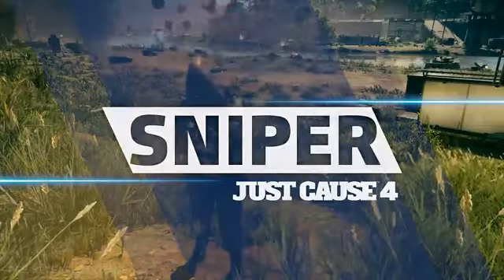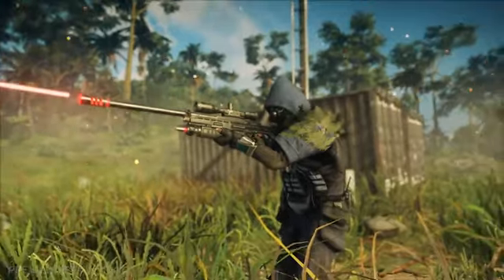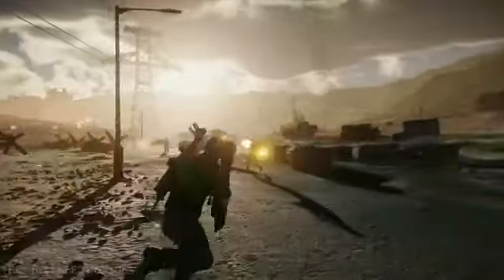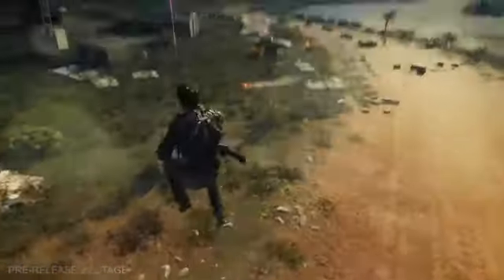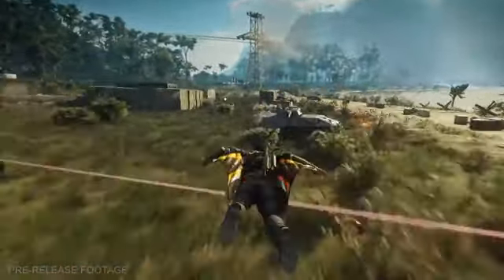Sniper — Utilizing laser sight, the sniper has pinpoint accuracy and can cause significant damage to Rico from far away. You'll instantly know when snipers are targeting Rico, because a red laser will follow him around relentlessly. Tactically, if you whip into your wingsuit, they will have a much harder time tracking your movements.